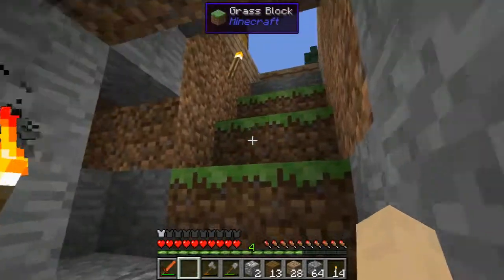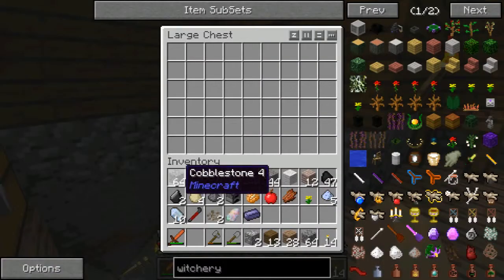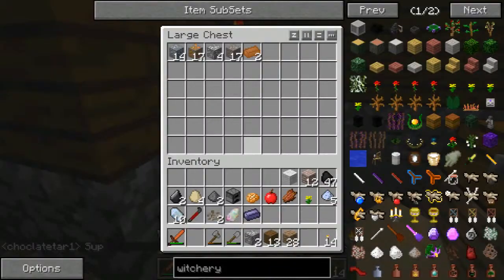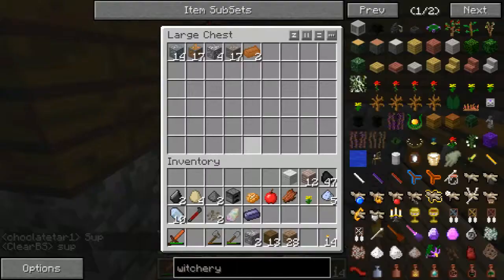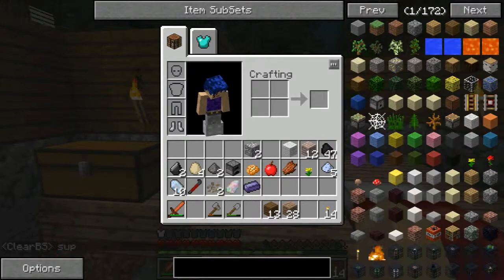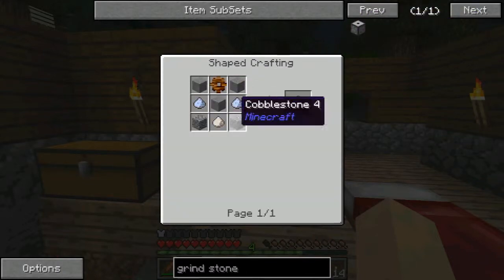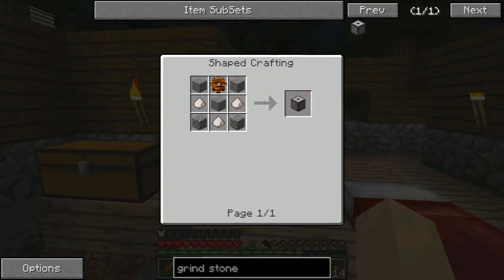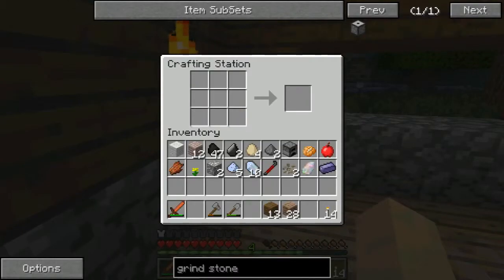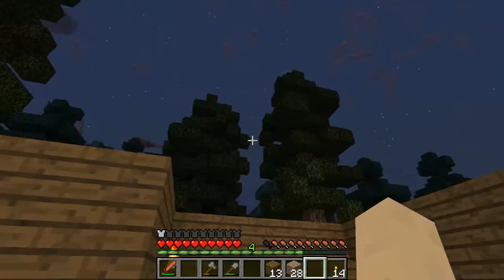I'm gonna go make myself a new pick. We're gonna have to process some of these ores using the grindstone. The grindstone is normally my way of easing into making things. I'm gonna need some certus quartz or nether quartz dust, but we don't have any nether quartz dust - we just started. We have five certus quartz though, that's awesome. We should also put down our furnace, and I'm gonna sleep for the night and I'll be right back.